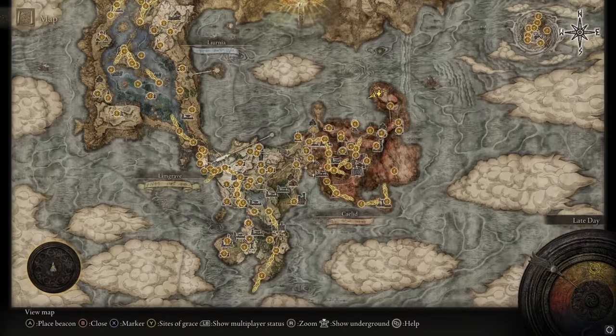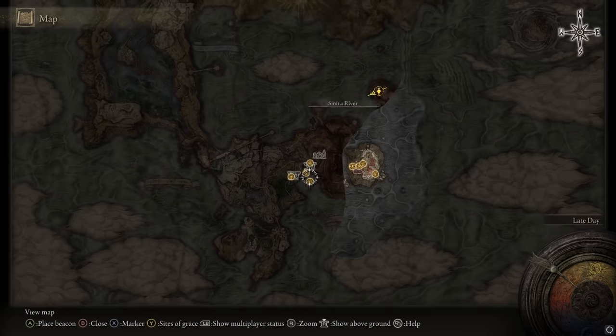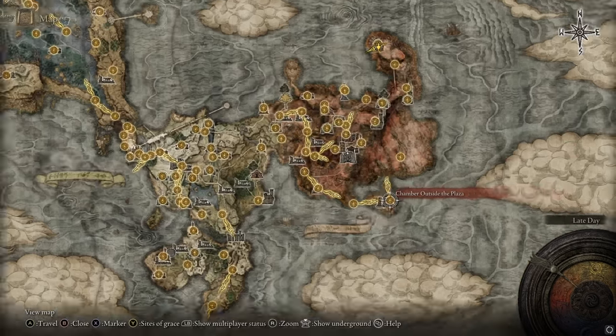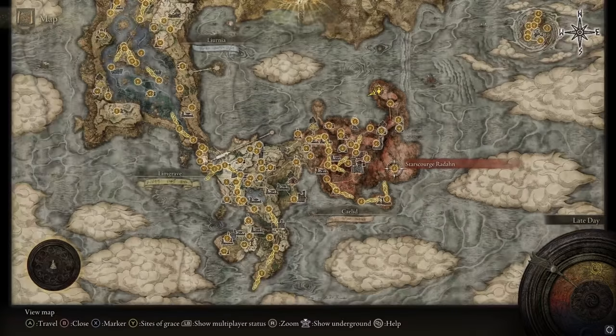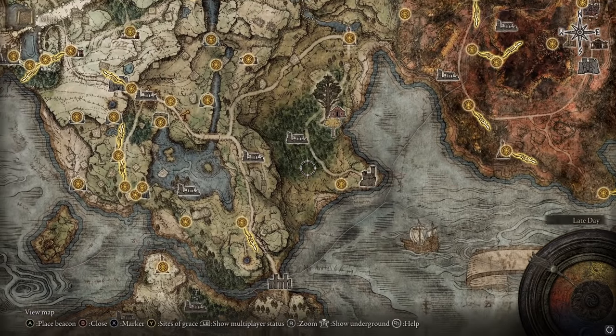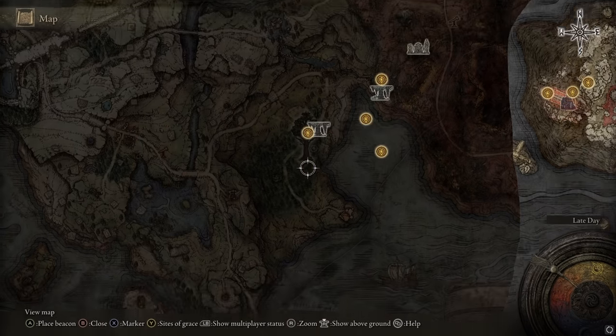I'm going to show you how to get this. In order to get it, you're going to have to go underground to Nokron Eternal City, and it's going to be really deep in there — past the Mimic Tear boss, past the Ancestral Sacred Grounds, deep in the city. In order to unlock this place, you have to go defeat Radahn over at Starscourge Radahn, which requires going to Redmane Castle and taking part in the festival. It'll have you fight Radahn. There's a cheese in the description if you want it. Then go over to Fort Haight West and there will be a hole in the ground, like a meteor hit, and you go down through there to get to Nokron Eternal City.